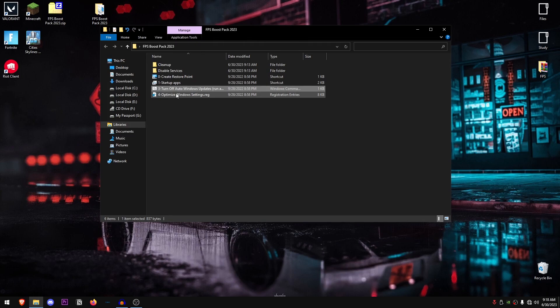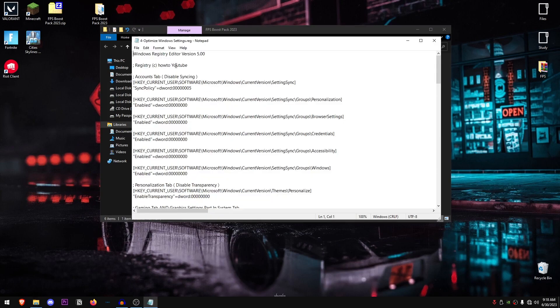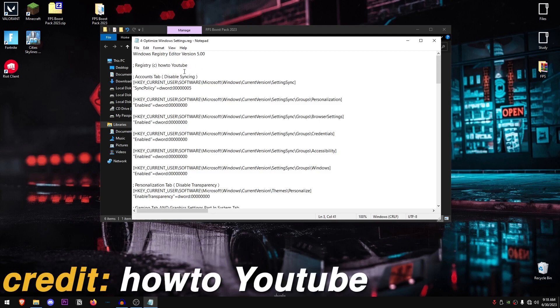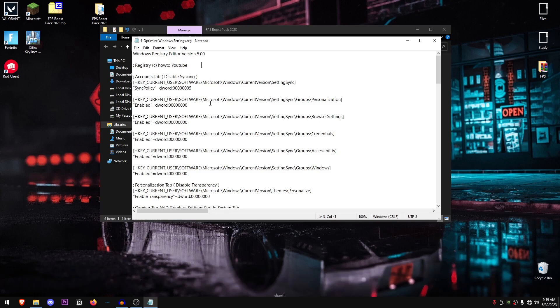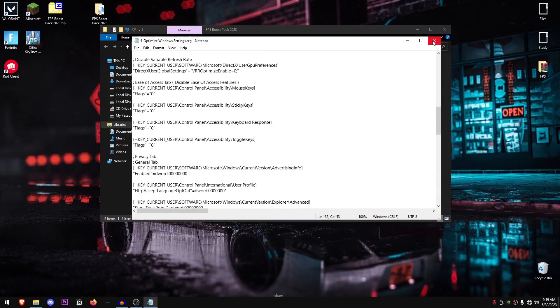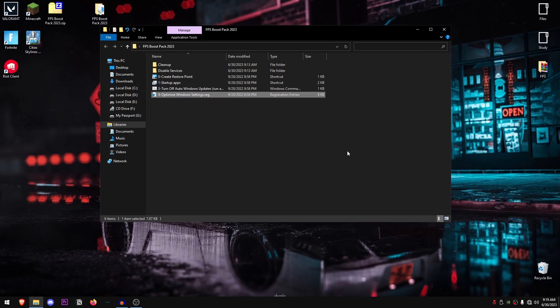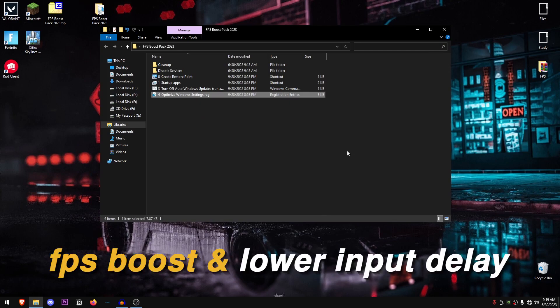Moving on to the Optimize Windows Settings registry file — open it and click Edit to see what's inside. Credits go to HowTo YouTube. It's a long list of changes, such as disabling unnecessary apps running in the background. Close it up, double click to open it, hit Yes and OK. This will change a bunch of settings including hidden registry settings, giving you a massive FPS boost and lowering your input delay.